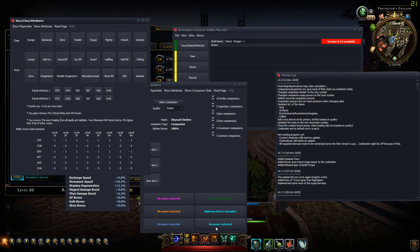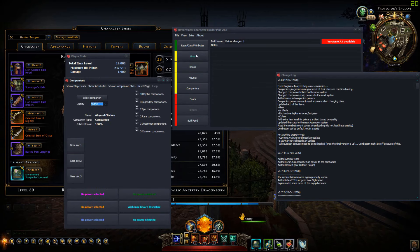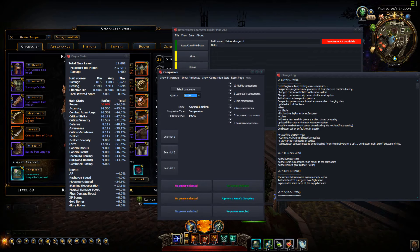I updated all of the items: gear, artifacts, enchantments, runestones, insignias, colors, mounts — mount powers didn't change but the formula changed. Artifacts are in there, and the boons were also updated. A lot of the databases were updated and it should all be accurate now.